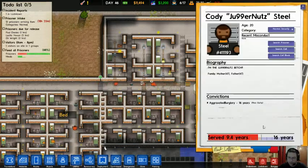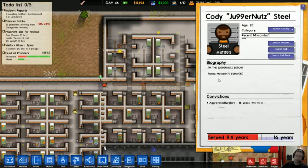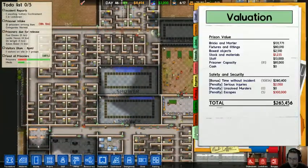You can click on the prisoners and see what they've done. This guy's in for aggravated burglary for 16 years — he pled guilty. I think these are people who kind of kickstarted the game or paid to have a character in it.